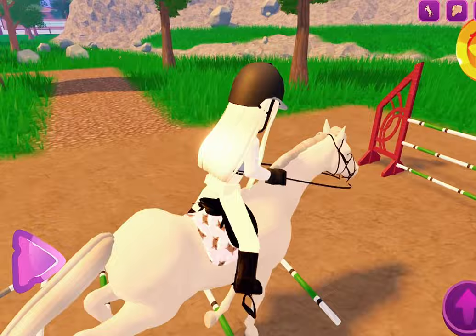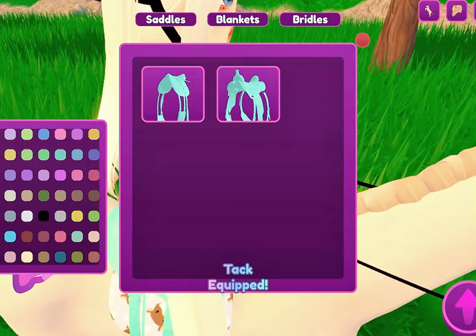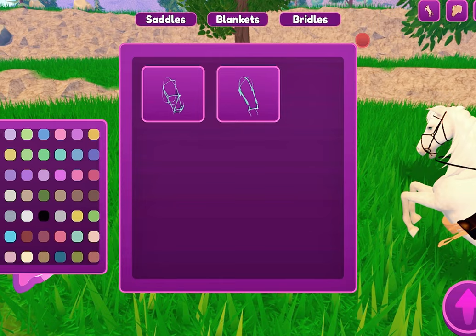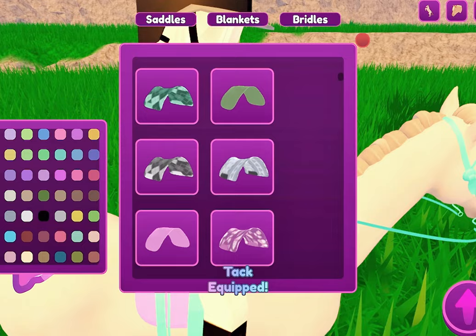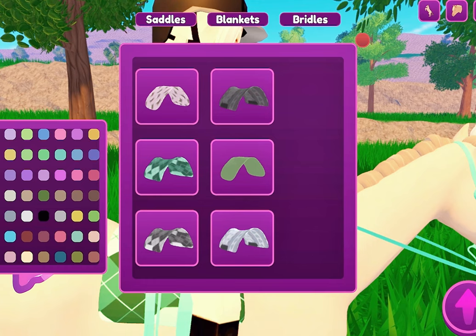I'm going to show you the tack options. You can choose whatever color saddle you want. You can choose western or English bridle. For blankets you can't choose a color but there are lots of different blankets — some western ones, some English ones. I want to change my tack color to brown, that'd be nice.